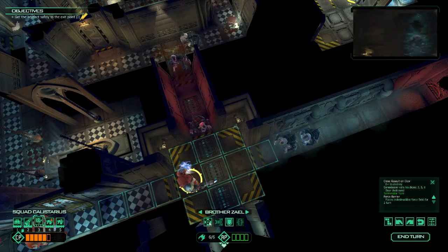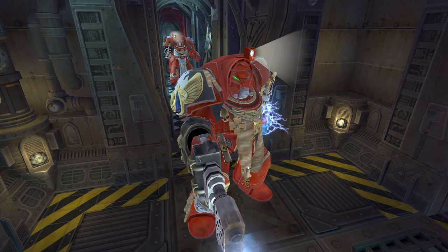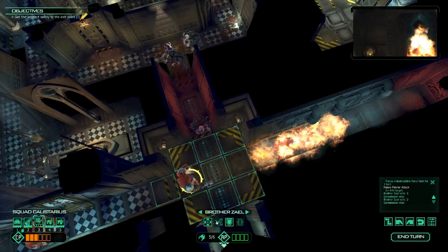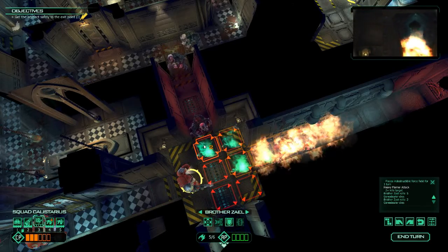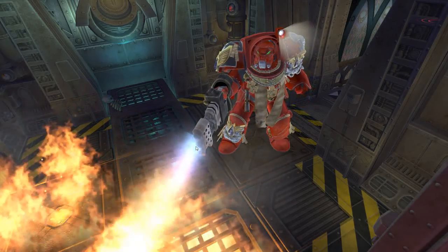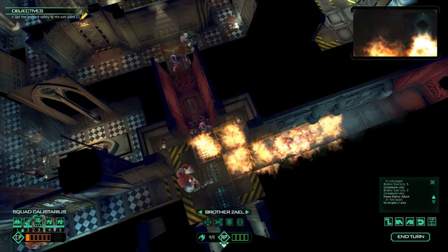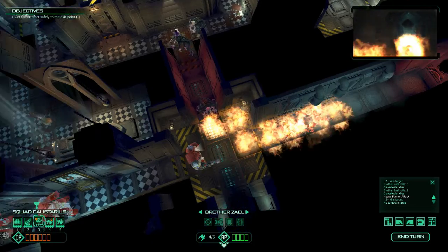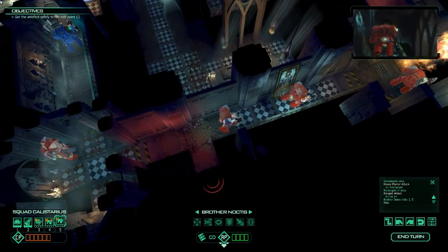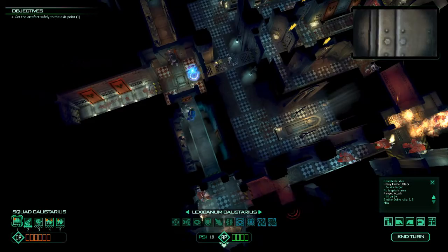He'll move up, use the heavy flamer once, burn that hallway, and then use it again burning this little area. That'll hold back all of those for now. In the meantime, we'll move these people up and next turn we'll be able to really drive the offensive.